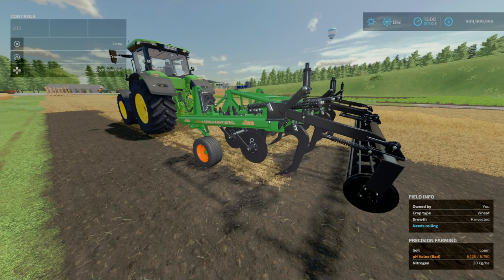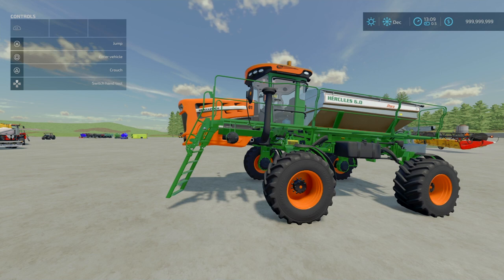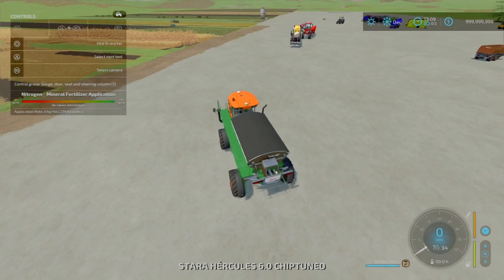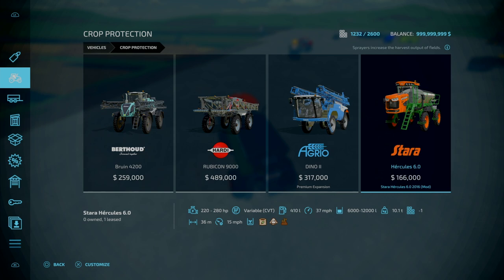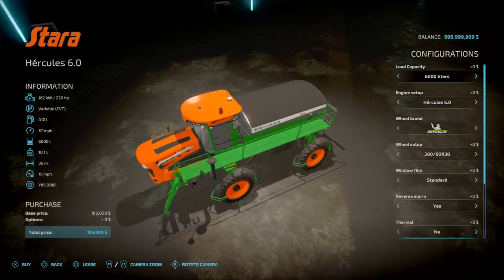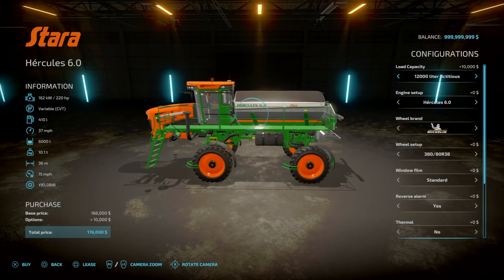Now for another Starra mod — the Starra Hercules 6.0 2060. This is made by Agritono. 17.68 megabytes to download, slot count is 14 goes down to 1. Essentially what this is is a self-propelled sprayer that can do your lime or fertilizer. You can find this under vehicles, under crop protection. 166 grand to buy initially. It's got 220 horsepower, weighs 10.1 tons, 36 meter working width, 15 miles an hour working speed. This can also do manure.